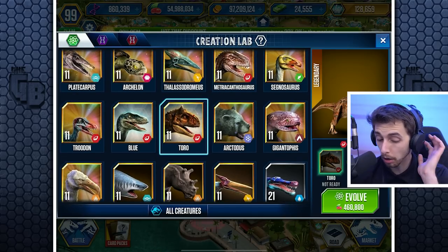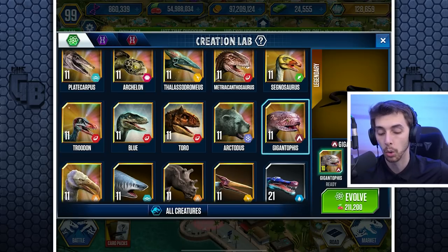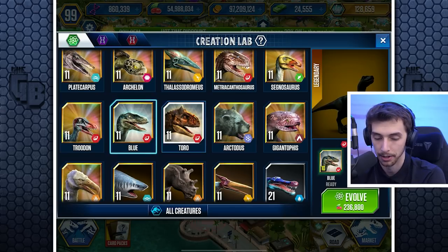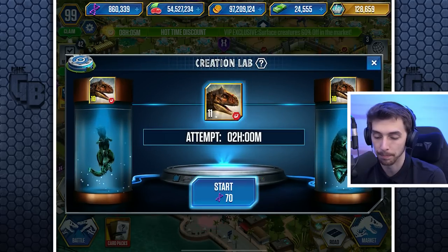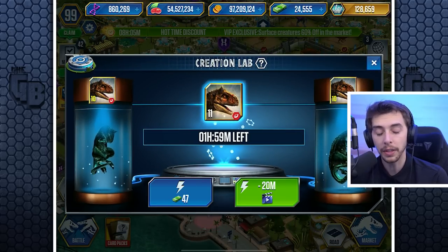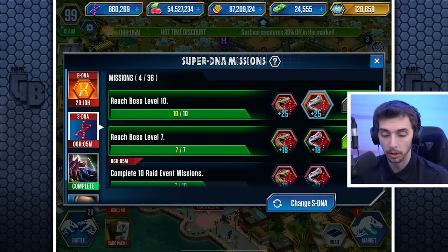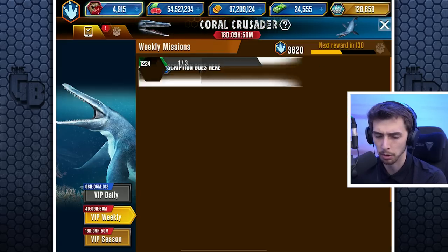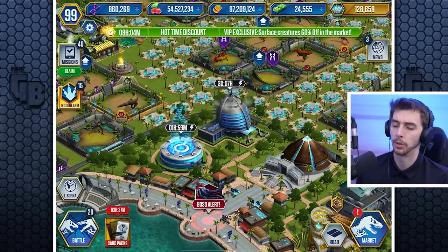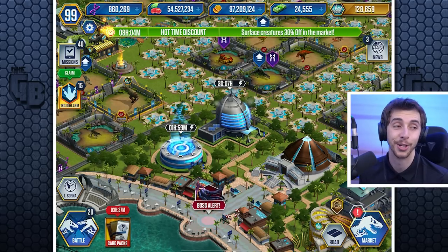It does tell you the food it's going to require to get the next one ready to evolve. You know what — confirm, let's spend that! Boom — the incubator is even different, very nice. We'll collect those because we've done some of those battles. Okay guys, we're going to wrap it up here — it's always a pleasure when I get to play Jurassic World the Game.